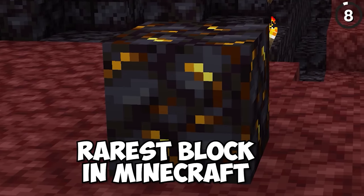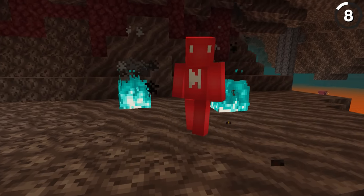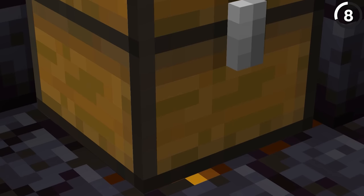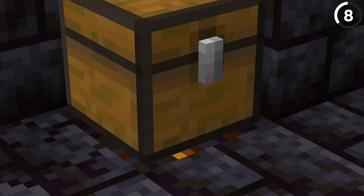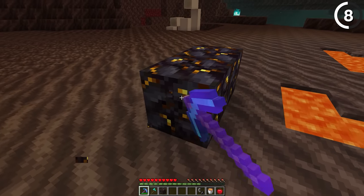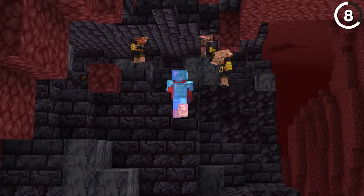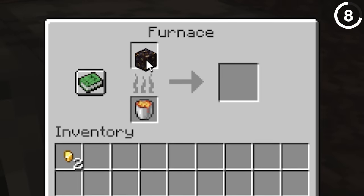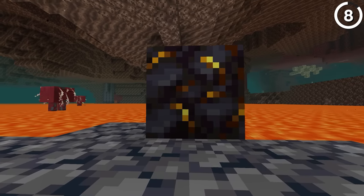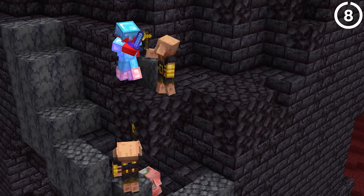This is actually the rarest block in Minecraft, and probably why that seems so odd is because it's actually pretty pointless. Since Gilded Blackstone can only generate as part of Bastion remnants, usually underneath the Bastion chests, this Gilded Blackstone is actually rarer than Ancient Debris, since that can generate anywhere. And really when the most you can get from this is just a handful of golden nuggets when you mine it with a pickaxe, it makes you question whether it's worth it. You can't even smelt it like Nether Gold Ore to get yourself an ingot — that's how much of a ripoff this is.